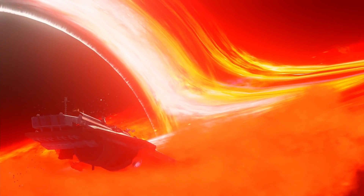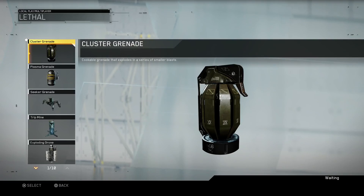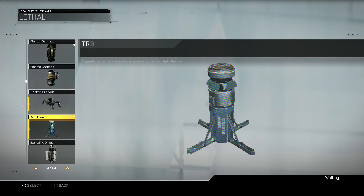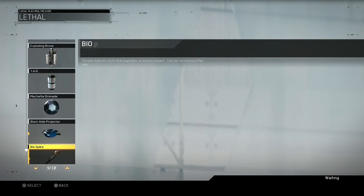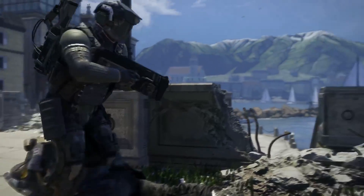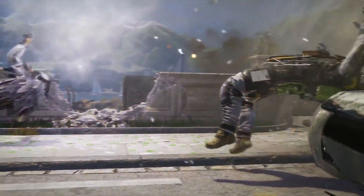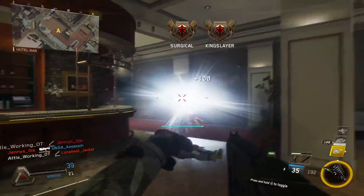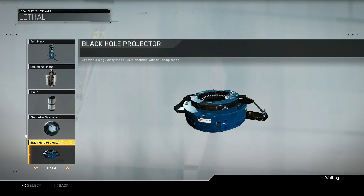Thanks to the unique setting of Infinite Warfare, players will be able to engage with an arsenal of all-new tech that brings equipment back into the pick-10 equation in a big way, and allows players of all kinds to be successful. Biospikes not only insta-kill enemies, they also send out a cloud of shrapnel to wound anyone in the area. And when deployed, the Black Hole Projector will pull enemies from cover and suck them into a deadly vortex.